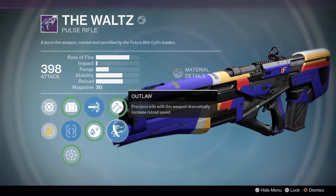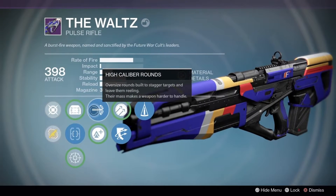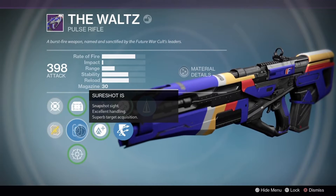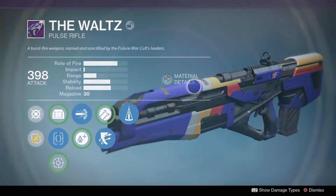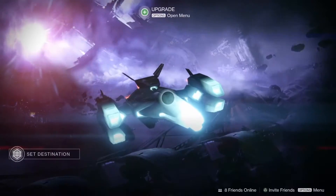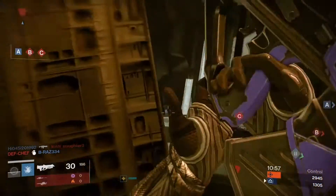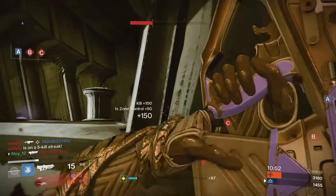hammer forged, outlaw, and high caliber rounds with sure shot, which gives you enhanced target acquisition. I'm gonna be running outlaw on it because I like the fast reload. The stability is okay, but it's actually pretty good because of counterbalance with high caliber rounds — you're gonna be stumbling a lot of people. This is why I recommend you look at this.